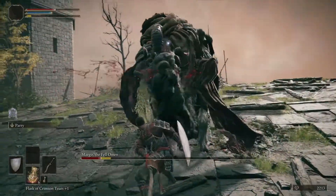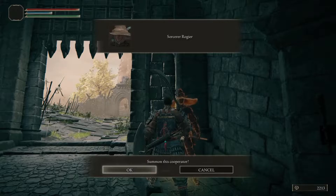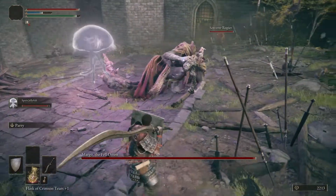Now that we know his movements, let's take a look at the easy method. The easy method is simple — we're just gonna summon the jellyfish that we got in the previous video, and also summon Roger right here. Once the battle begins, summon the jellyfish. The jellyfish is great because it's super tough, it's got a long range attack, and it can poison Margit to death.